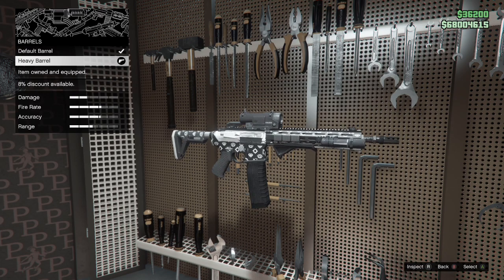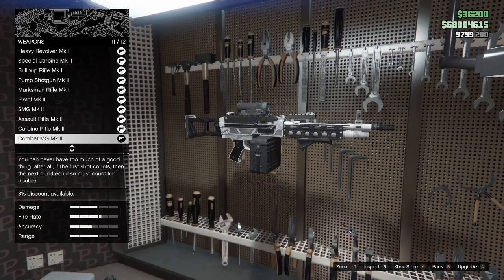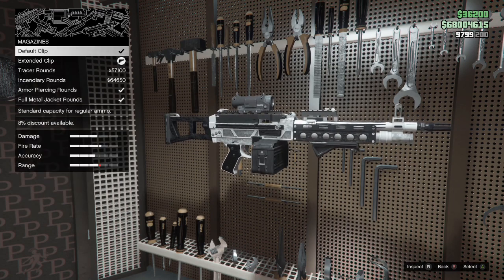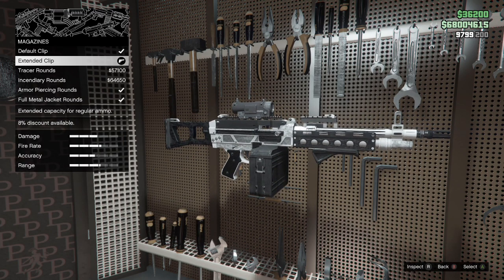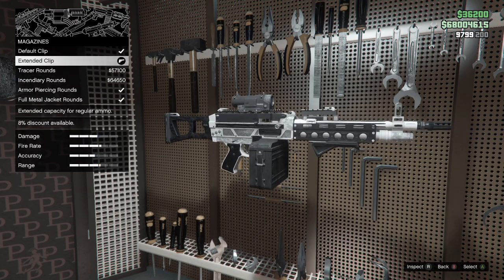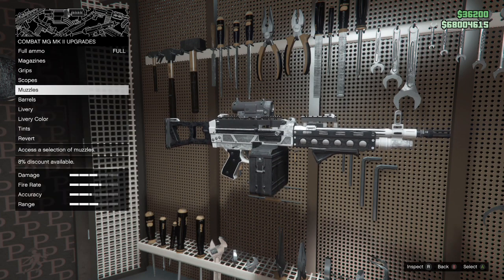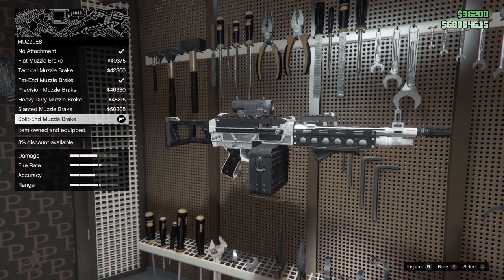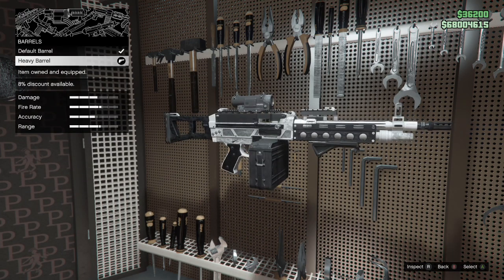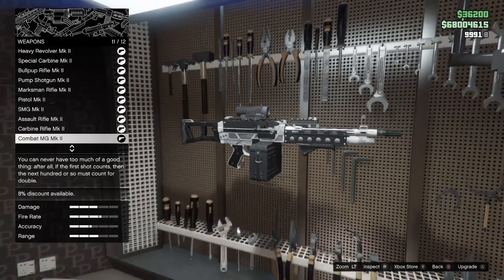Now moving on to the next weapon — this is just a god weapon as well, especially if an enemy is a bit further away but not far enough to snipe. It's very strong. For magazines, extended clip again. We're also using grip, large scope for scopes, split-end muzzle brake for muzzles, and heavy barrel for barrels. You're going to notice that literally every single Mark II gun I have is similar — not much really changes, and the heavy barrel is on most of my guns.